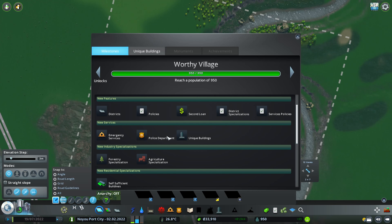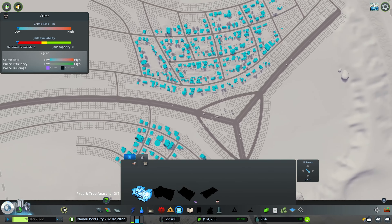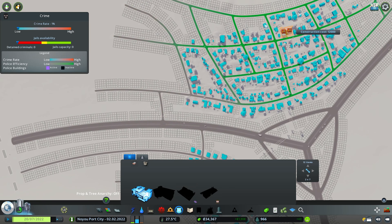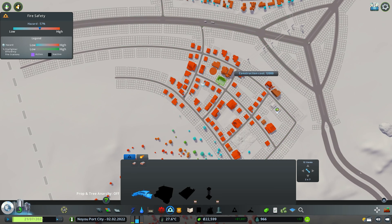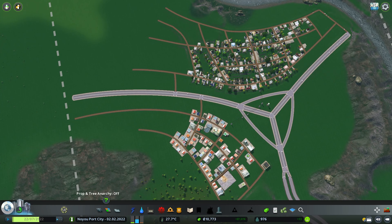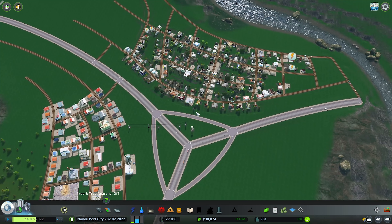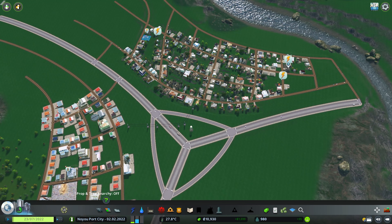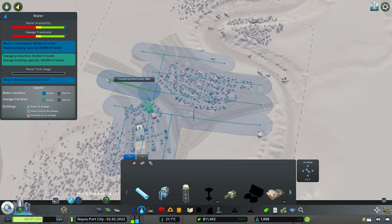We are now a Worthy Village, which gives us a tile unlock. Services including fire and police departments are now available, and so is industry. With the money you receive, you should definitely always place down the police department — I'll put it here at the corner. The fire department I'll place on this side near the industry area, which seems appropriate. That leaves us with 10k. You always want to bring down necessary buildings immediately before spending money elsewhere, otherwise you may not have enough budget. We had electricity issues, but pumping up the budget fixed it. From here we just continue with zoning and expanding.